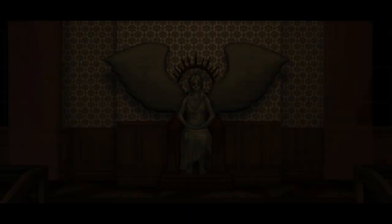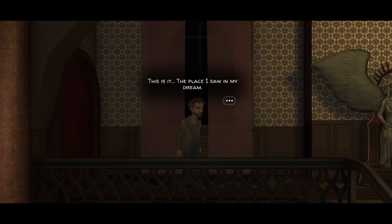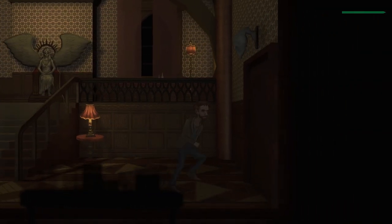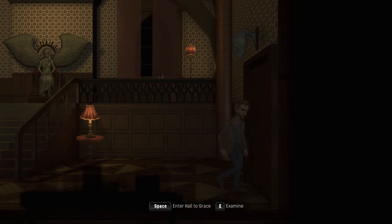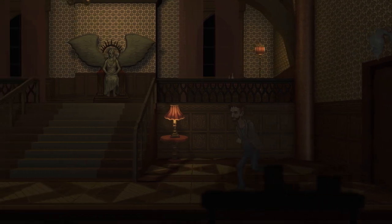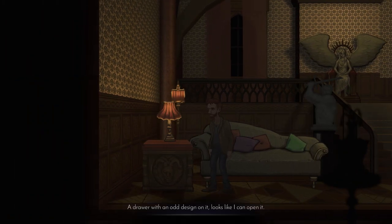All right, here we go. That is a creepy statue. All right, this is me — I don't know my name yet. How do I click this? Okay, what if I hit space? Space works. So I've seen this place in my dream. It feels like a dream I've been in before. E is examine. There's nothing back the way I came, and I can't leave before I get my answers. Well, let's get some answers. You hold shift to sprint, just like every other game. E is to examine stuff — the doorknob seems to be missing. I should look around before I try to break the door down. Let's look around. E says a drawer with an old design on it — looks like I can open it.